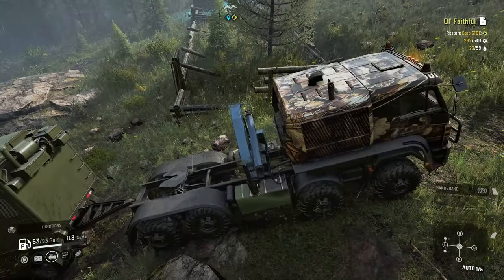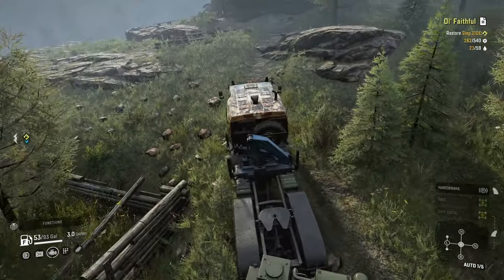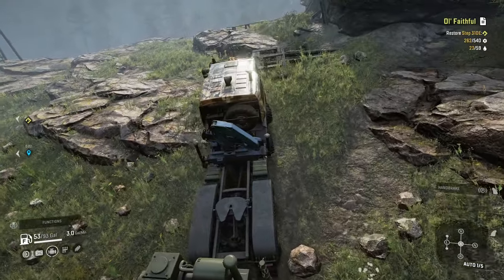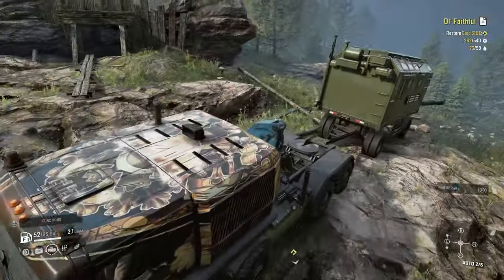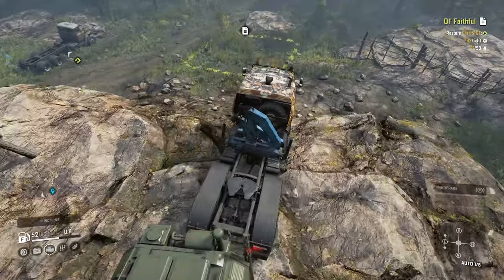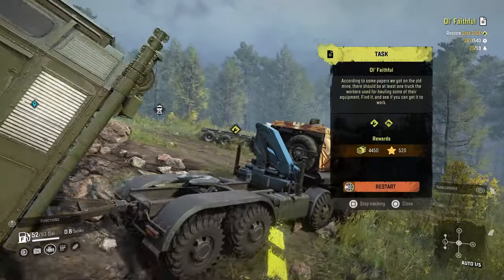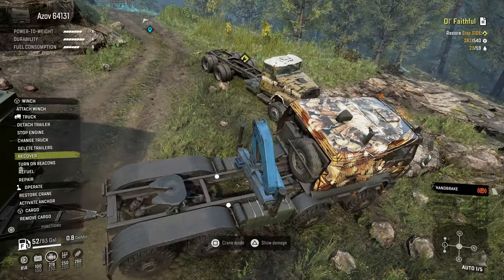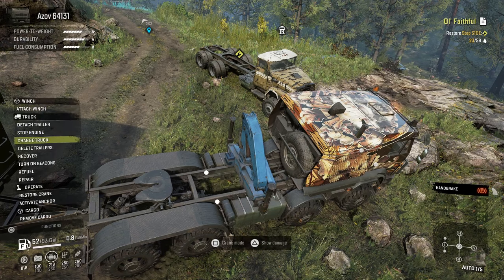We gotta figure out how to get over there — this house is in my way. Can I just drive through it? Wow, that's pretty impressive. Am I not supposed to be up here? Well, we'll just lower ourselves down. This is the old faithful — this is where we have to go to repair. Good to go. Now we can refuel.